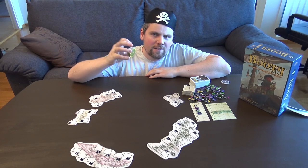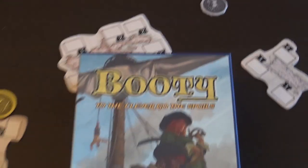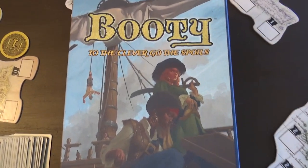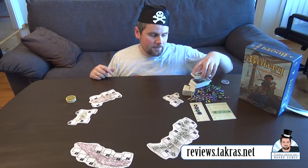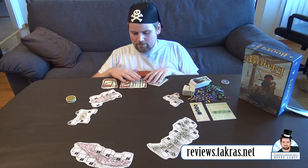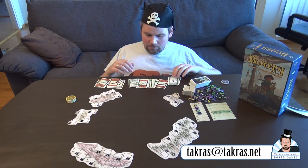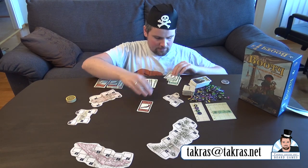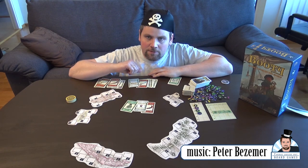These coins here, they're not coins by themselves — they're just turn order tokens. Depending on how many players you have, you set them up accordingly, and it goes up to six players. Me, as the captain this round, I'll choose the loot and show it to all of you. This is the loot we had, and now it's my job to divide it. I'll make a pile — this one, this one, and maybe sugar. So pistol, Portuguese flag, and sugar.